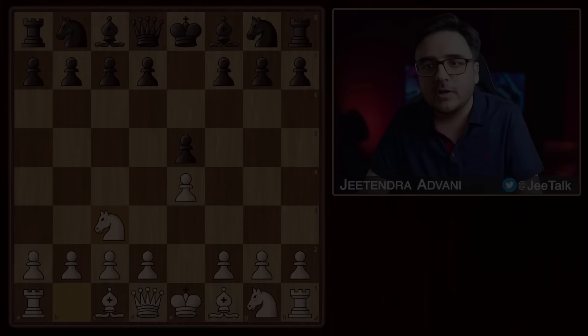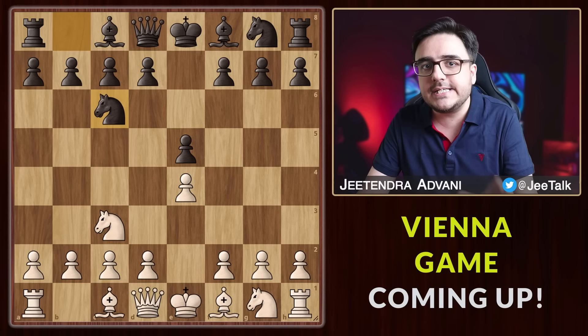So that was the Vienna Gambit after black plays Nf6. Now what if instead he plays Nc6? I'll show you some mind-boggling tricks for this as well.